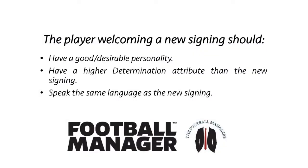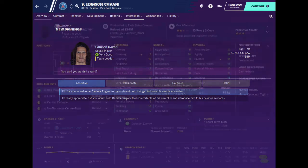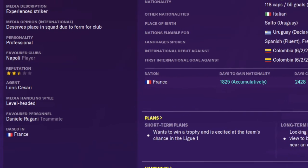To create a good welcoming period for a new signing, there are three factors to consider when selecting the player you use to welcome them: their personality, their determination, and whether or not they speak the same language as the new signing. In this example, Daniele Ragani has just joined from Juventus. Ragani's determination is only 11 but he has a professional personality. I identified Cavani as the perfect man to welcome Ragani as he has the same personality plus his determination is way higher at 16. Cavani is also fluent in Italian, so it was no surprise to see Ragani's determination go up by one point a few months later. In some cases, a good welcoming period may result in both players becoming each other's favoured personnel, which was the case here.